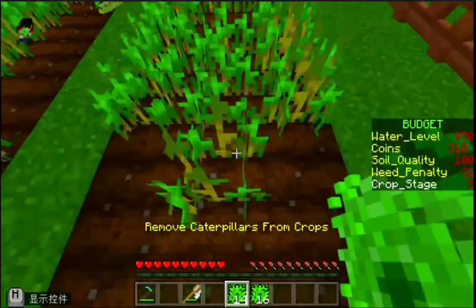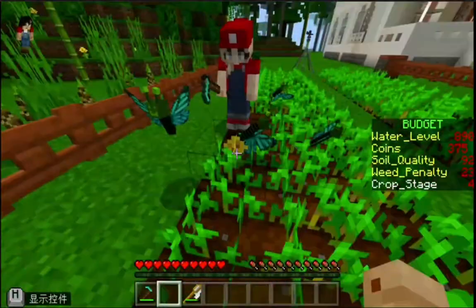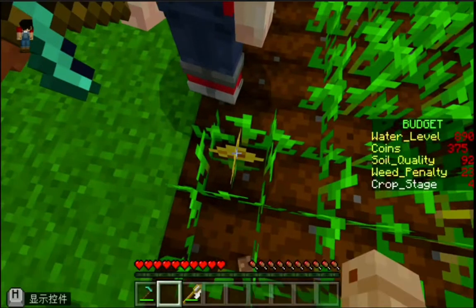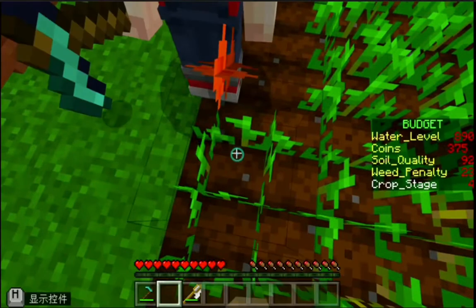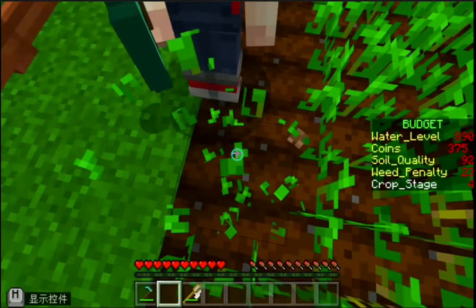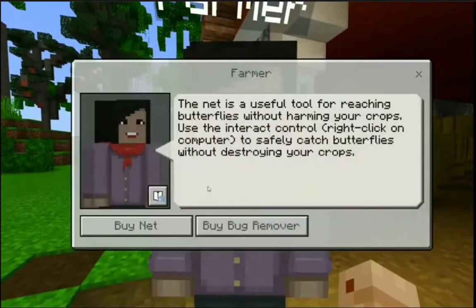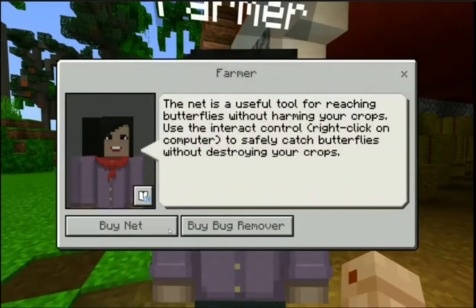Talking about destroying the weeds, we may need to practice more on punching the weeds without accidentally damaging the crops, and we need to act quickly to avoid the weeds taking hold of the plots. Similarly, when fighting insect pests, we will choose the butterfly net to avoid destroying the crops while fighting them off.